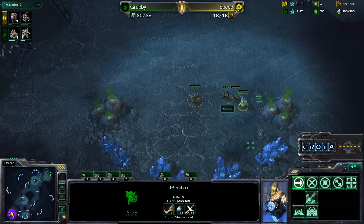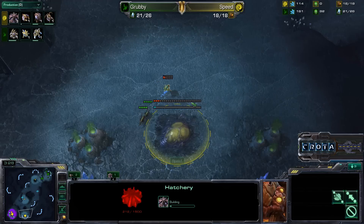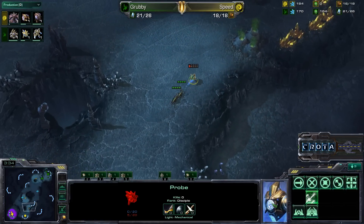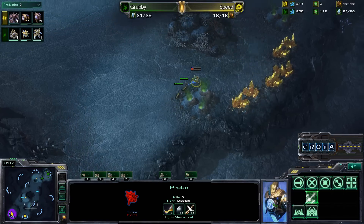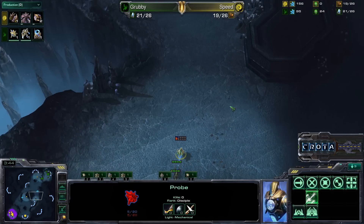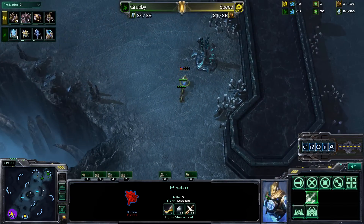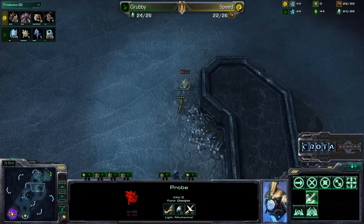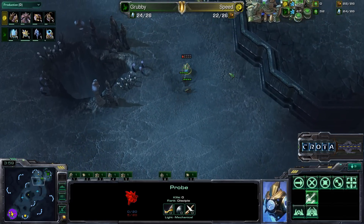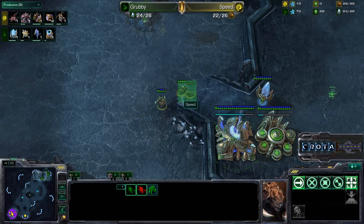A cybernetics core is following up. Grubby making his rounds with one probe continuing to mine — we'll see if he goes for a second assimilator. You can see a hatchery being placed down; the queen is being trained but the Zerglings are just a little bit late to the party. Only two Zerglings — typical would be four — as Speed was able to set up this hatchery. The Zerglings try to chase down the probe.